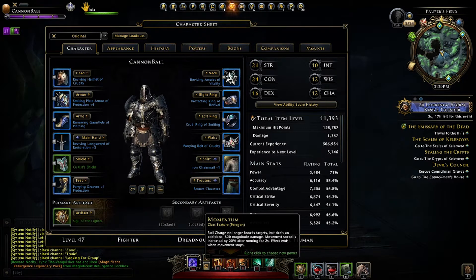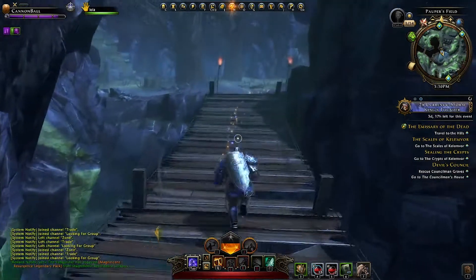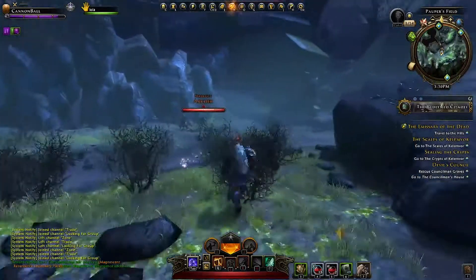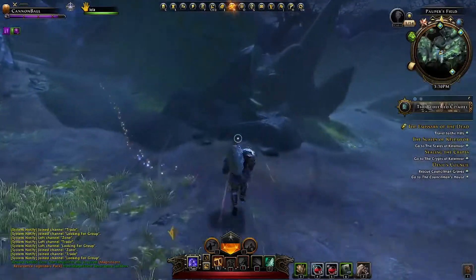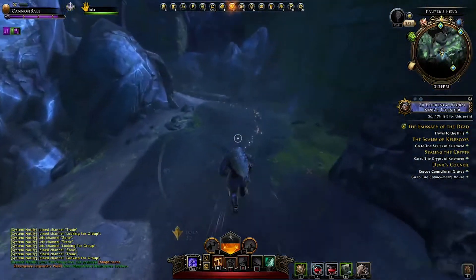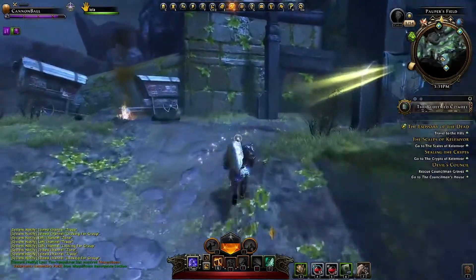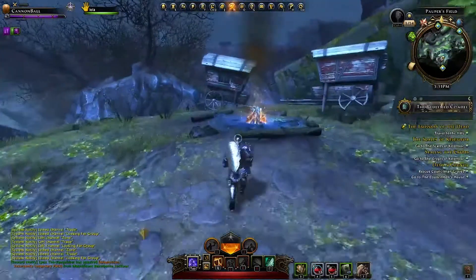He's also got one called Momentum. The Bull Charge no longer does knockback damage, but it does 300 magnitude damage and increases his movement speed by 20% after he's been running for two seconds. You can see it right about now — he is running pretty fast, about as fast as riding a mount actually. Pretty awesome skill.